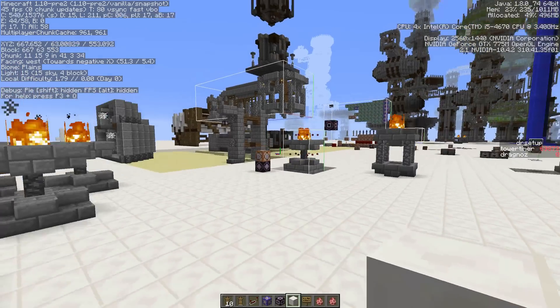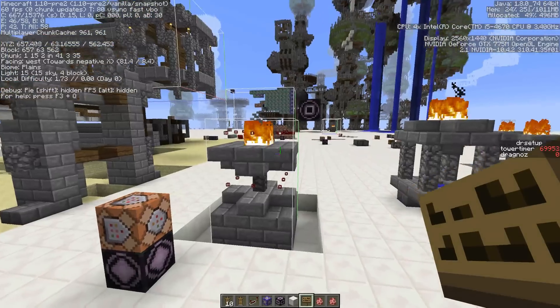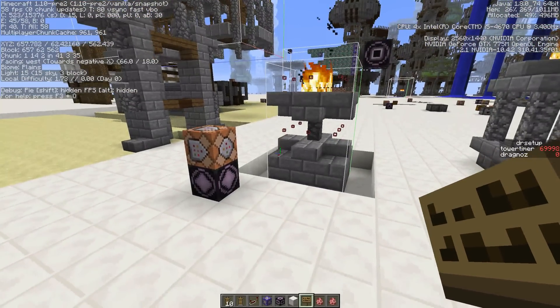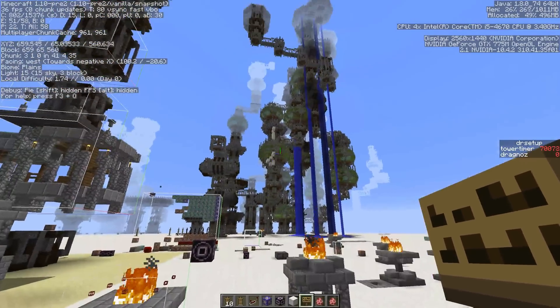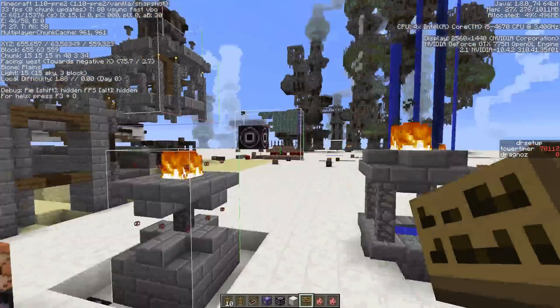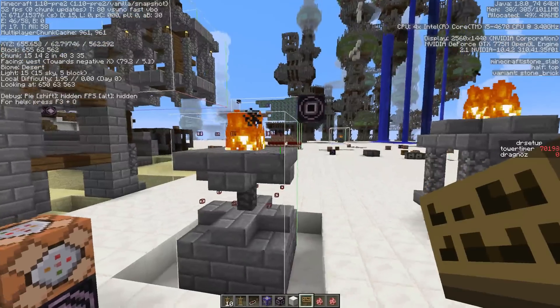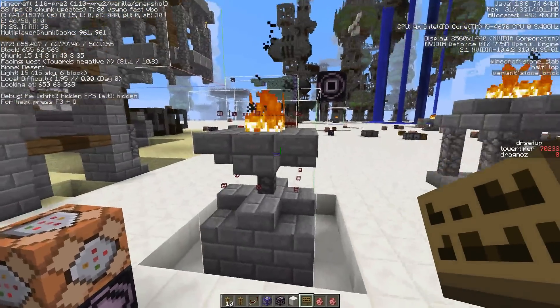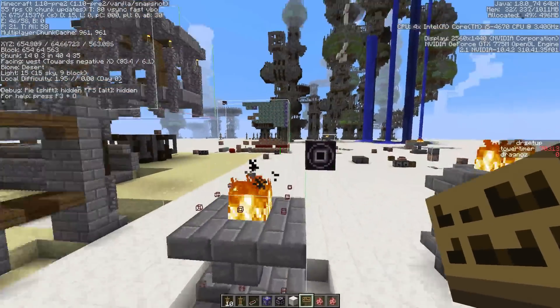Hey guys, welcome back. Today I'm going to look at how to spawn custom structures using command blocks, and how I did the spawning for the Towers of Midnight — specifically what I've added to them. If you watched my last video, I added quite a few features, one of which is a protection area that lets you protect your buildings in a 50-block radius.